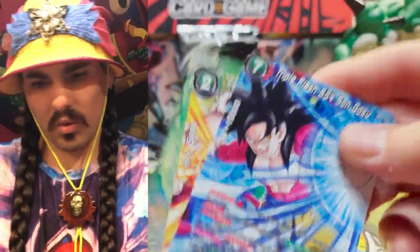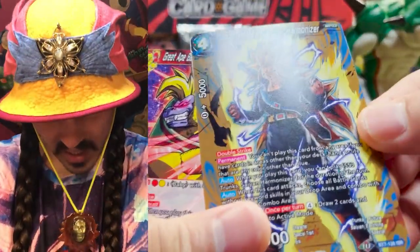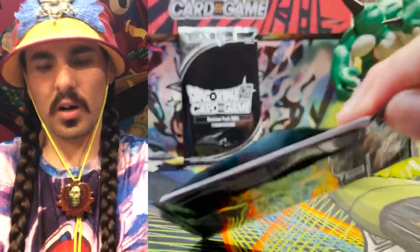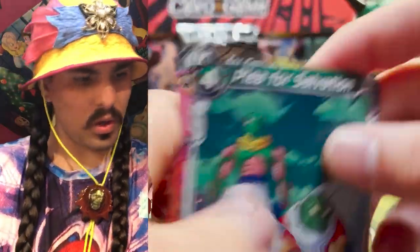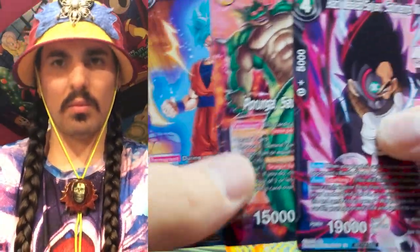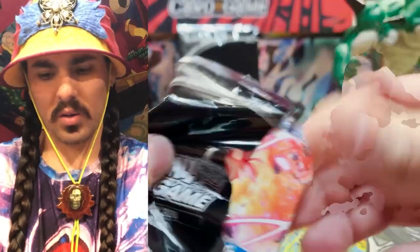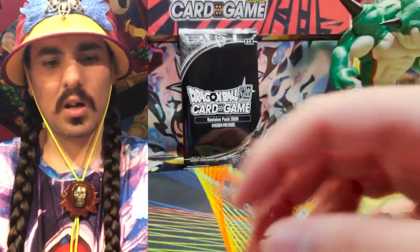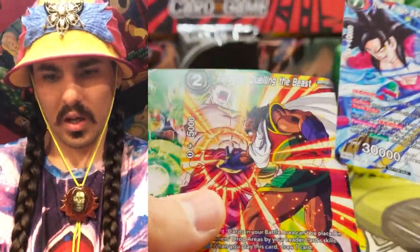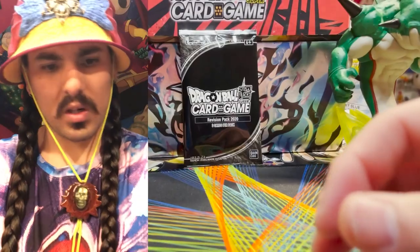What is this hoax? What is going on? None of these are from... I mean, they have the ISRs from set 7. Wait, what is going on here? There's definitely supposed to be... Dude. This is the weirdest box I've ever opened. This feels like Bandai really messed up with this. This doesn't seem right. This is seriously wrong. Why are all these... What's up with all these non-foil secret rares? What? This doesn't seem right.